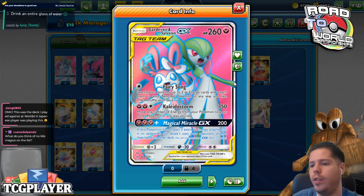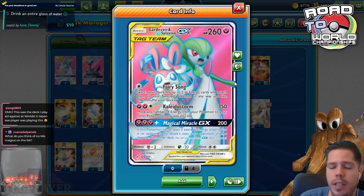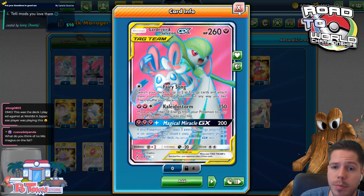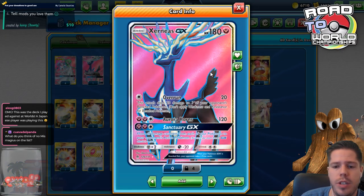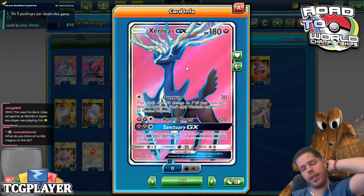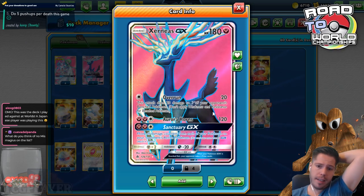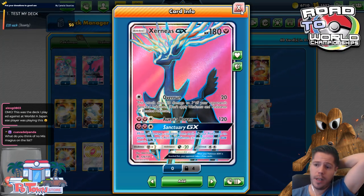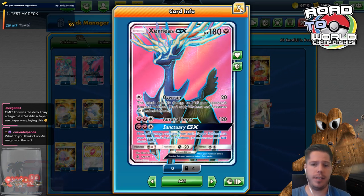What do I think of no Mismagius on the list? Mismagius is definitely something I always had in my own list and I consider pretty useful. I'm not sure I like the Cernias GX that much because it doesn't offer a great way to switch into a Gardevoir and Sylveon GX. But starting with it, it's not the end of the world, because even if it goes down, your opponent still has to go through two other Tag Teams. And the Sanctuary GX Attack, if timed well, can be pretty cool. I would love to have Mismagius, but I don't think you can have both Mismagius and Cernias in the deck.